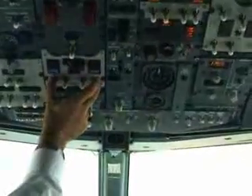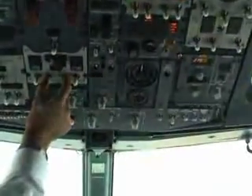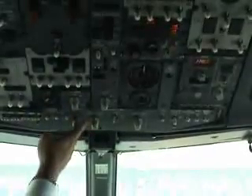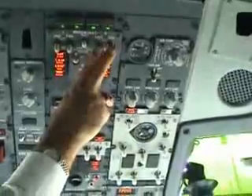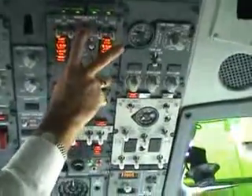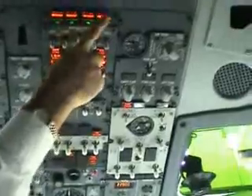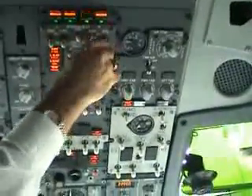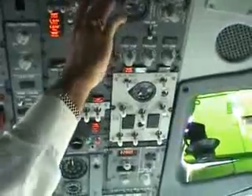The generator bus light remains illuminated. APU available on bus, starting. And the window heat — prove it on, and power test. Overheat test light illuminated, switch off, then put on again.